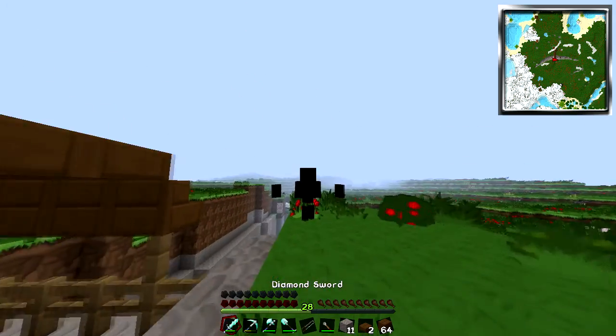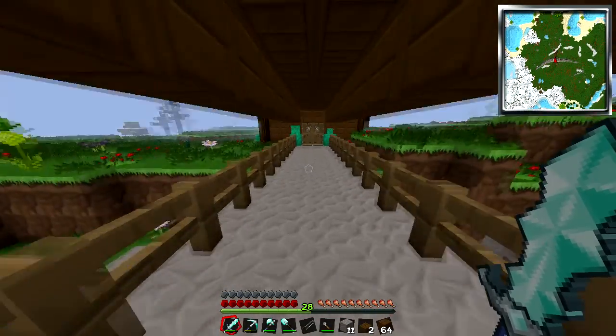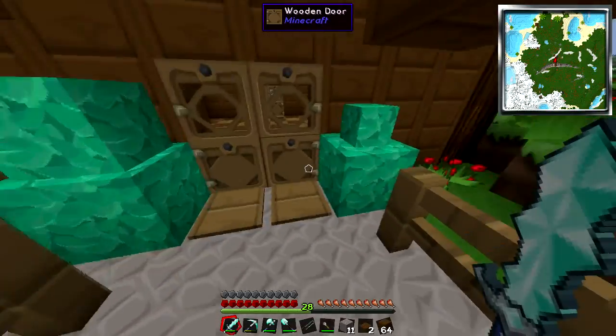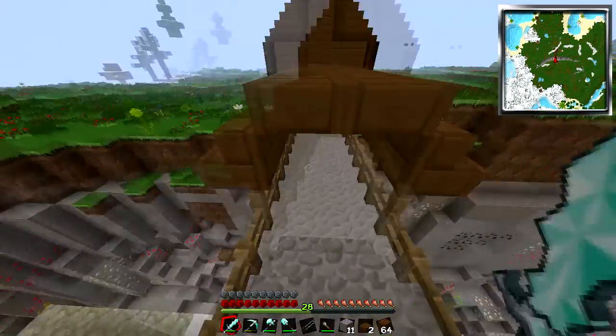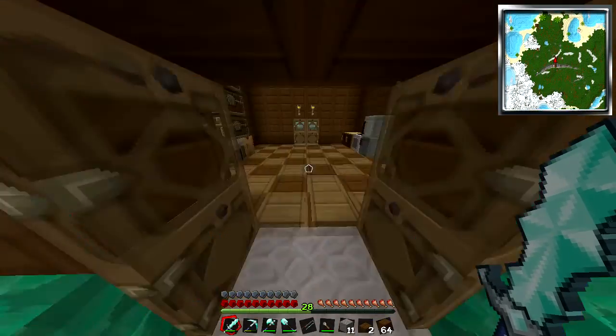Morph - Power Rangers morph into humans. Let's just walk down here and voila. And I did get some bone meal to fix this up so that zombies can't actually get in. And I think I'm gonna put a little fence right here so that no zombies can get in. This is actually pretty nice.